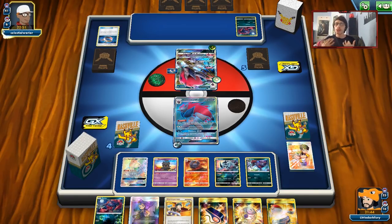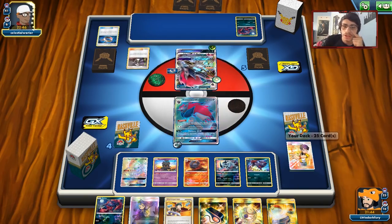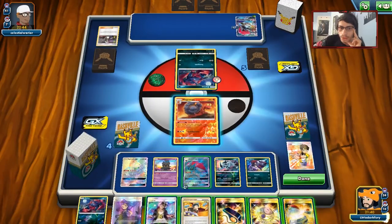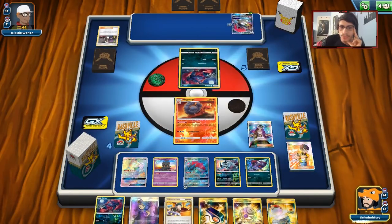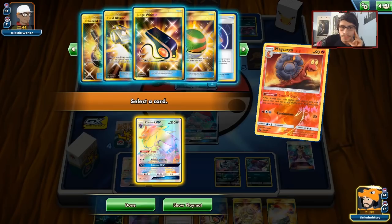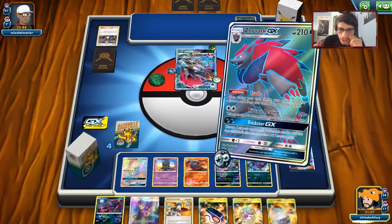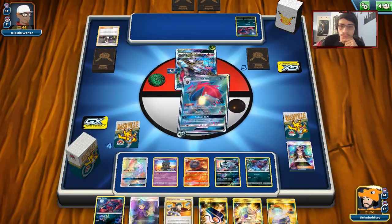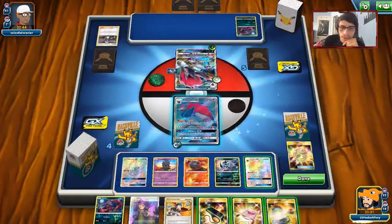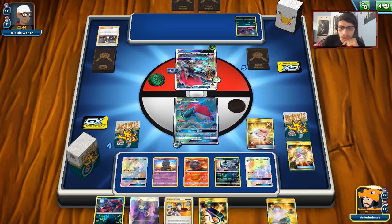If he gets a couple of Decidueye into play I might start to get worried because Decidueye would allow him to... oh, he's actually going to Guzma me. That's fine — we have Switch in hand. Or we can just Guzma the Zorua up. I think we'll just Smooth Over and Trade for another Zoroark here. I wouldn't mind also getting an Enhanced Hammer. We'll trade off the Treasure — that can definitely go. We have a Stretcher. We can play it — no harm in getting back some Pokemon.